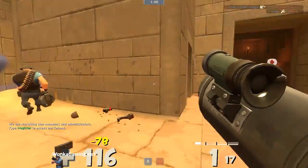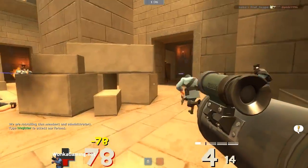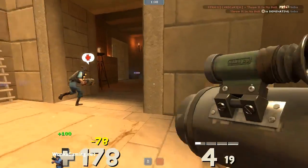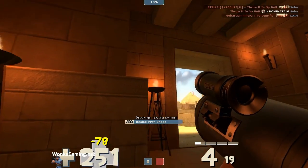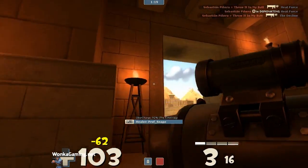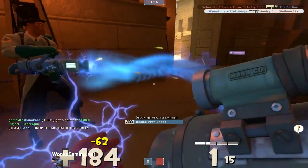So right now, I'm a Soldier with a Direct Hit, and all I'm trying to do is get into position to take out that Sentry. Because it's very difficult as a Demoman to lob grenades outside of this doorway and get it. One of the only ways here is to actually get it with a Direct Hit. So here I ask for an overheal from Prof. Snape, my Medic. A few shots on it, and boom, I take it down.